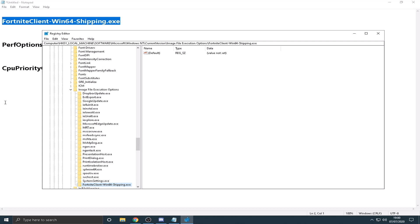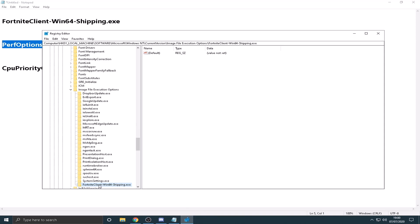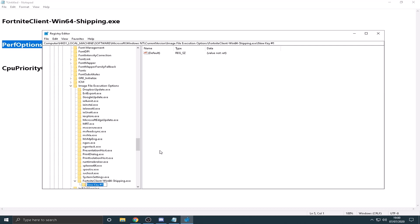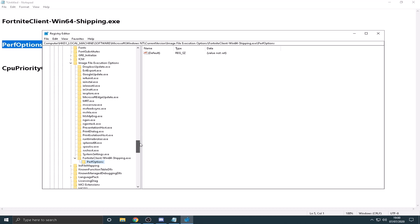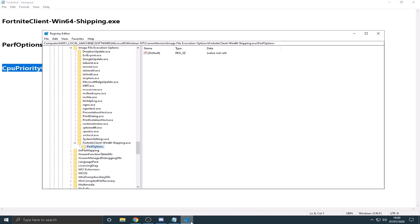Next, copy the second item from the description. Right-click on the FortniteClient-Win64 key, click New, then Key again, paste in the next entry and press Enter. Then, on that new key, right-click, click New, and go down to DWORD 32-bit Value — make sure it's the 32-bit one, not 64. Paste in the CpuPriority name and press Enter.